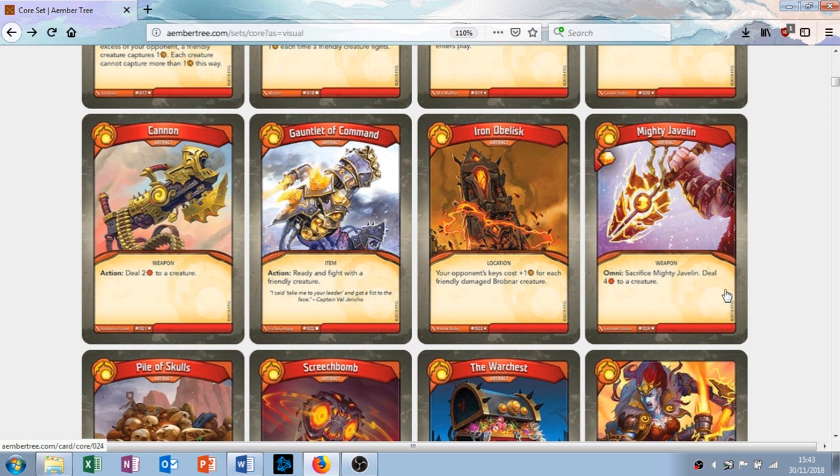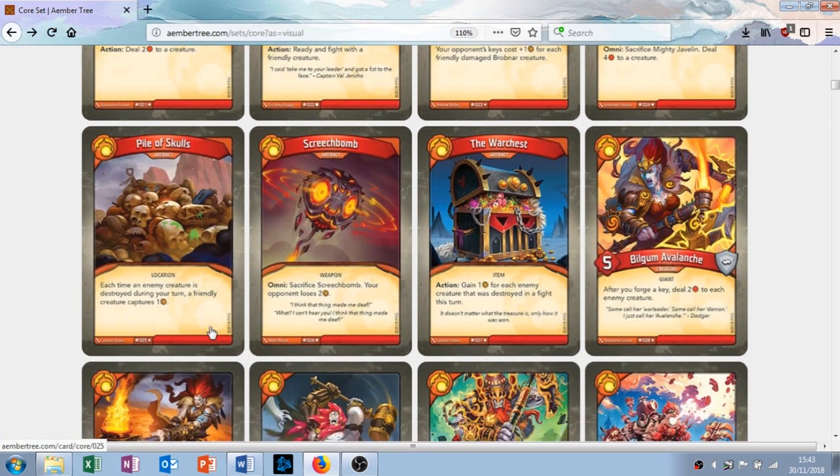Pile of Skulls — I actually do like this card. Each time an enemy creature is destroyed during your turn, a friendly creature captures one amber. So everything on their side has a little bounty — when you kill it, you get an amber. This is good, actually. You're going to be doing a lot of fighting and taking a lot of skulls, and you get amber for it, which accelerates your key generation — which is what you want to be doing.